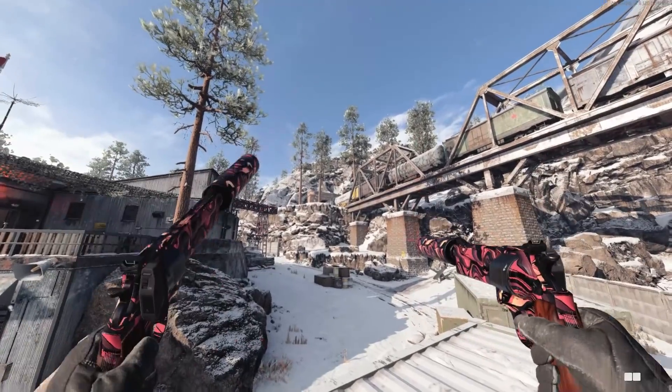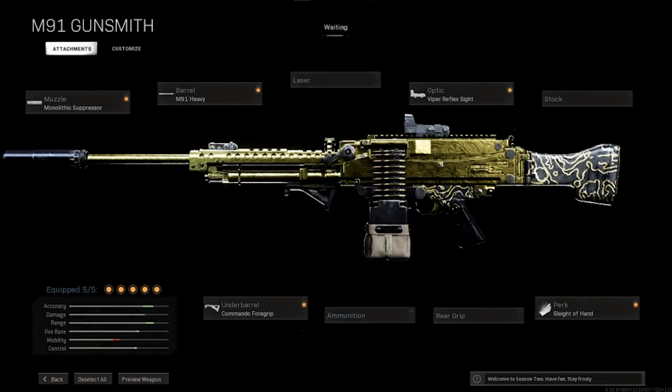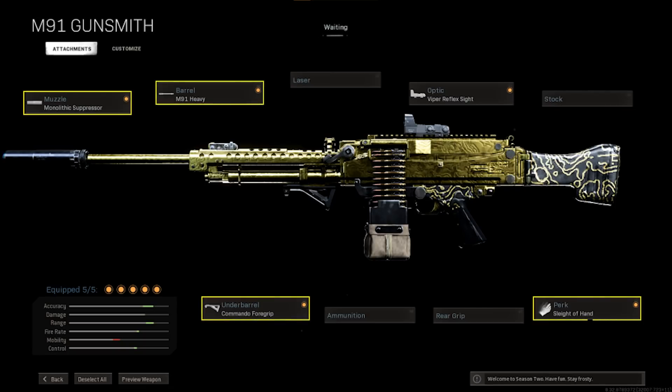Let's start off with the M91 with a monolithic suppressor. Go ahead and put on an M91 heavy barrel, commando foregrip, sleight of hand, and your choice of optic. You will see the full builds on this video so you can go and lab these out yourself. This is an LMG that a lot of people love to hate.